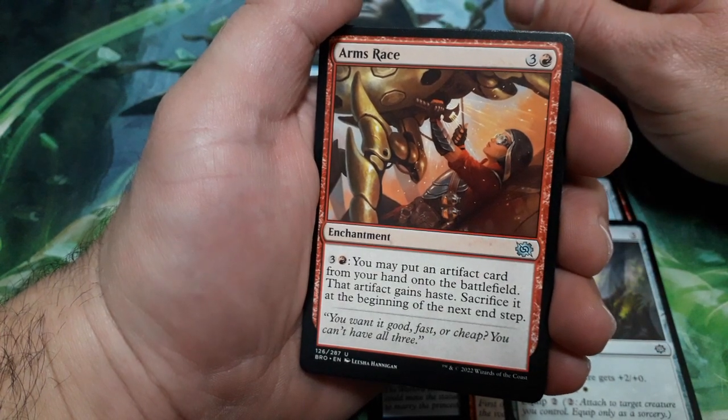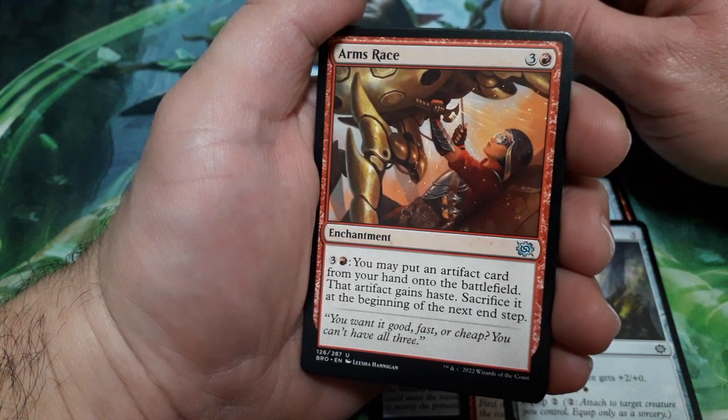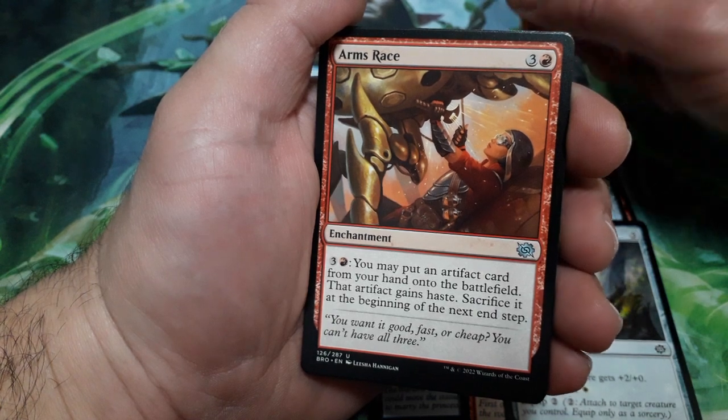All first cards are common. Arms Raise, 4 drops. For 4, you may put an artifact card from your hand onto the battlefield. That artifact gains haste. Sacrifice it at the beginning of your next end step.